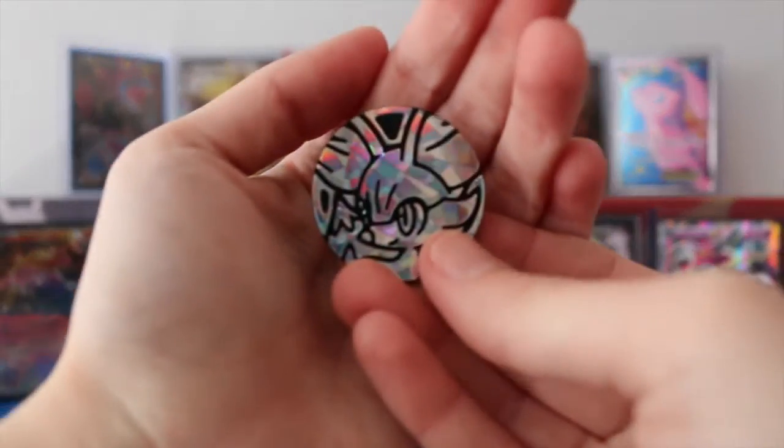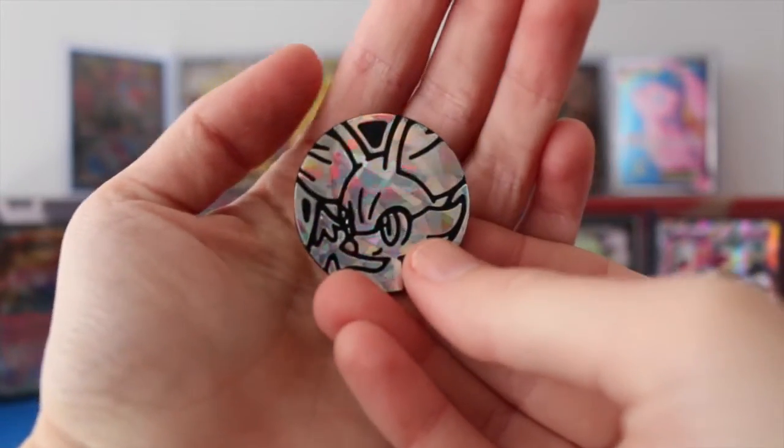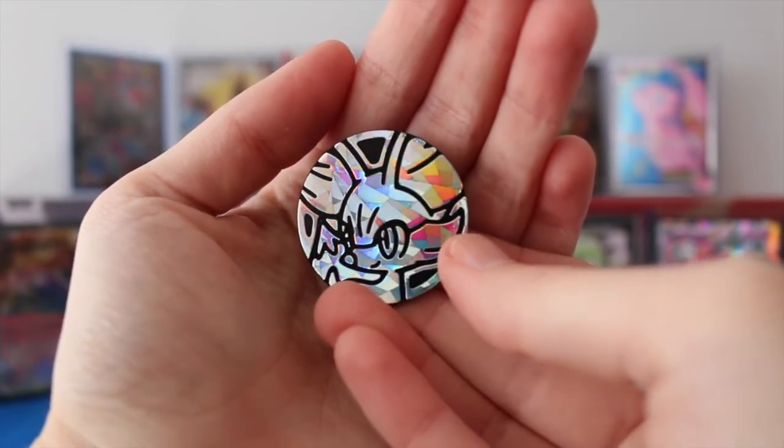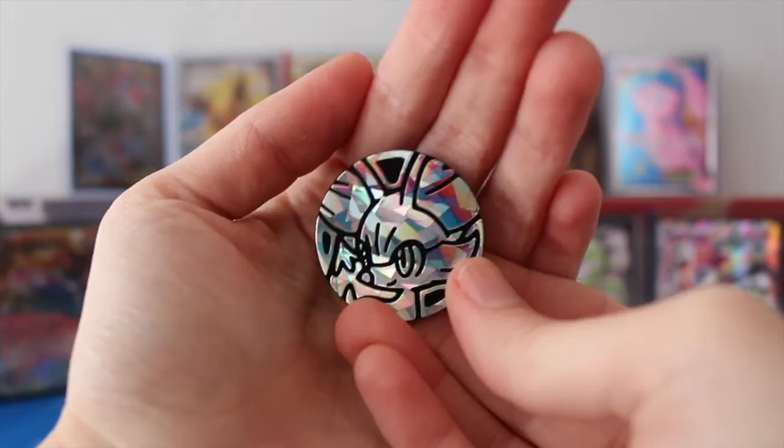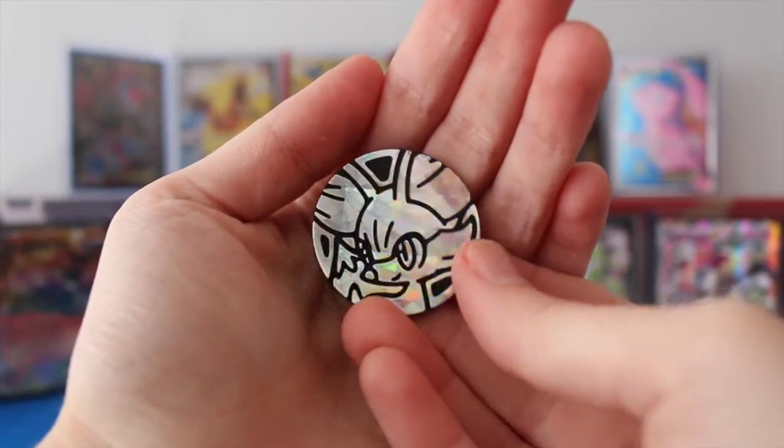So to start we have our Fennekin Coin. I really like it when they have this little pattern on the back — it almost looks like confetti when you're shining it around. It's pretty nice. I like that better than the flat background.